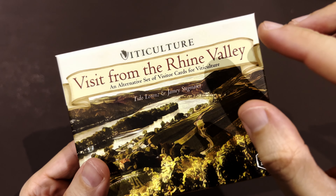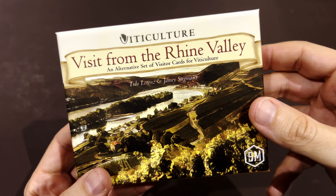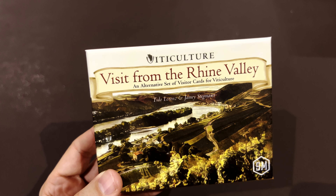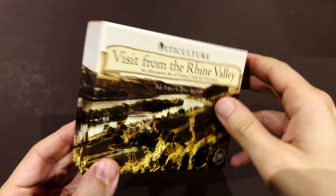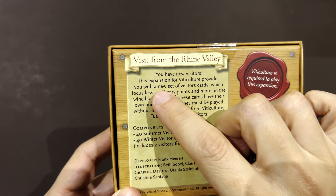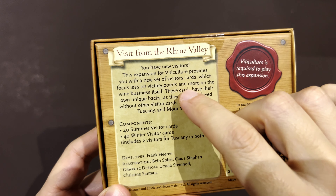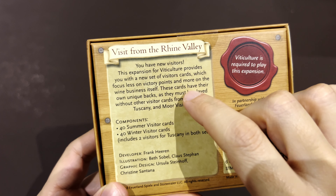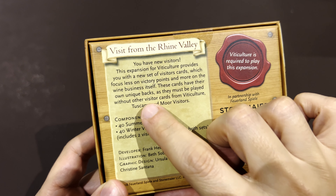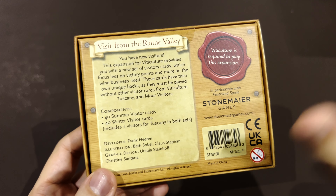This was done with Tito Lawrence — I don't know if there is a Rhine Valley board game to be honest. I did not do the homework before. But this one clearly says it's an alternative set of visitor cards for Viticulture. This expansion provides you with a new set of visitor cards which focus less on victory points and more on the wine business itself. These cards have their own unique packs and must be played without other visitor cards from Viticulture, Tuscany, or Moor.